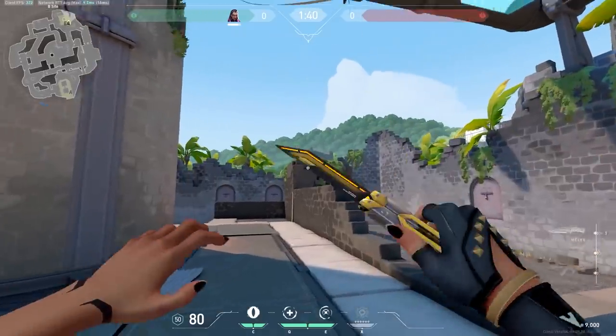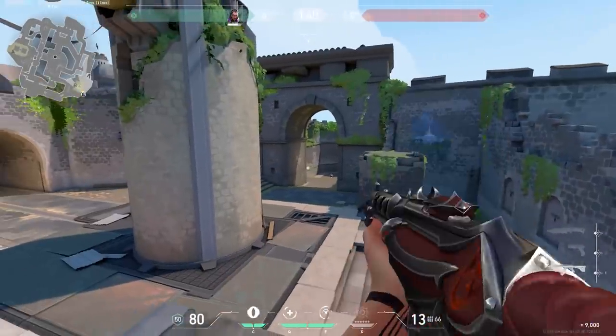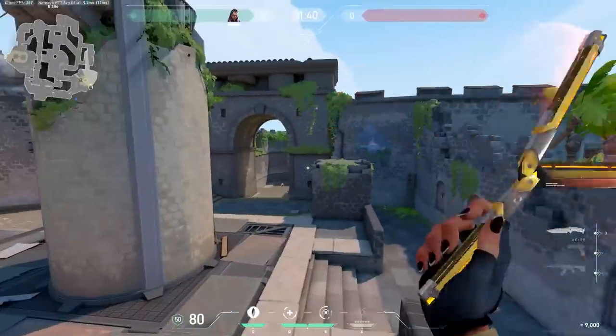On B-Sight, did you know that you can actually boost yourself up onto this pillar? Although it takes practice, I found that the most consistent way to hit the jump is by crouching first and then jumping, and then proceeding to spam A and D. Very useful if you want to give yourself the high ground without having to use abilities.